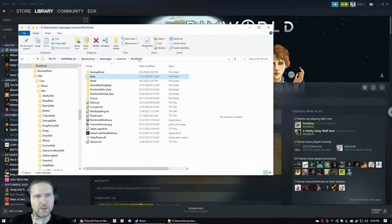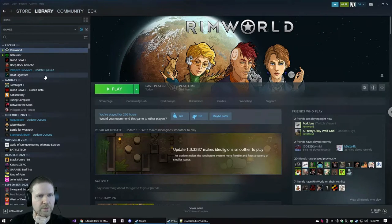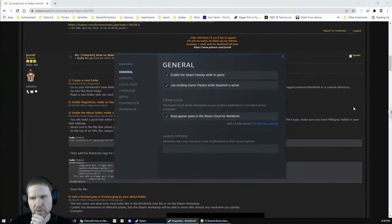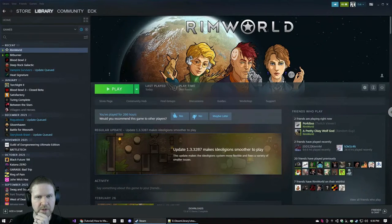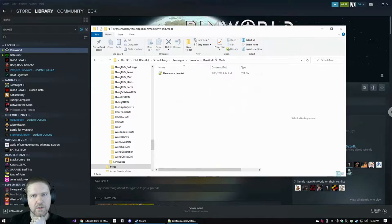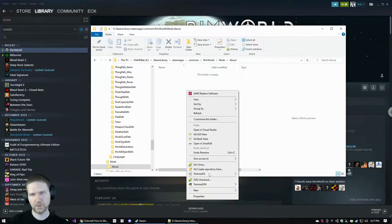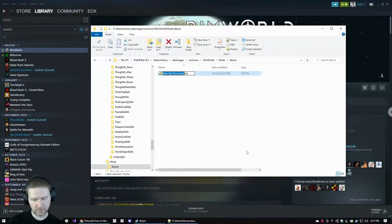To find the RimWorld folder, right-click RimWorld in Steam, go to Manage > Browse Local Files, or go to Properties > Local Files > Browse. That opens a Windows Explorer window to your RimWorld install. Inside RimWorld there's a Mods directory — go in there and we're going to need to make an 'About' folder, and then inside that folder make a new text document called about.xml.